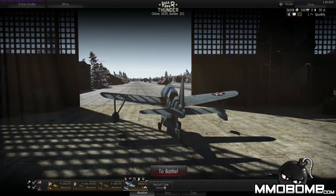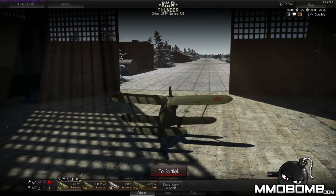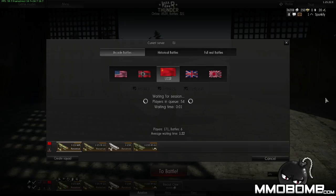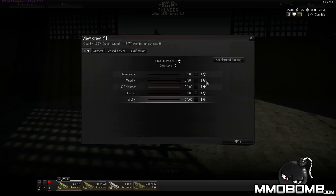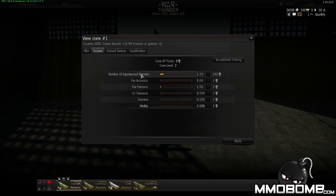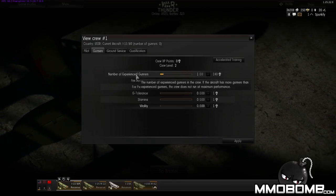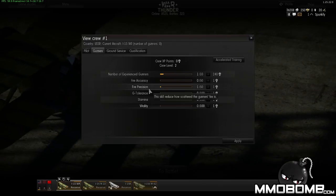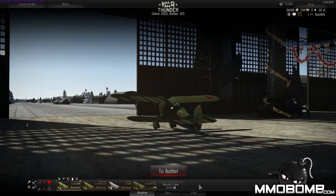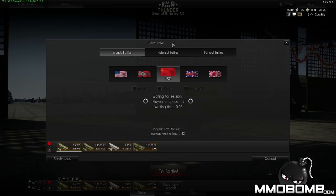Let's jump into another match with my Russian aircraft. I should show the crew management skills quickly — I already spent my crew points on gunners. You notice the total number of experienced gunners in the crew; if the aircraft has more gunners than experienced gunners, the crew doesn't run at maximum performance. The other upgrade reduces the scatter of my gun fire, so my bullets have less spread, allowing me to shoot guys down more effectively.